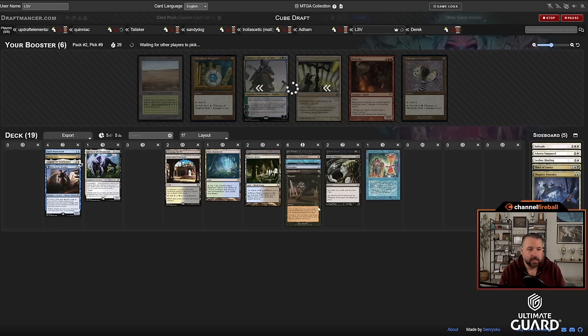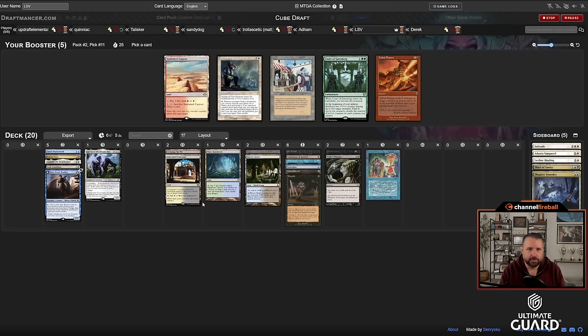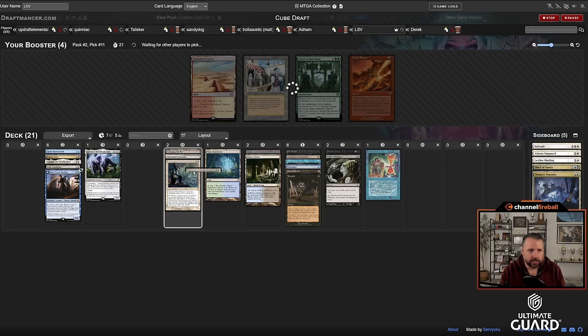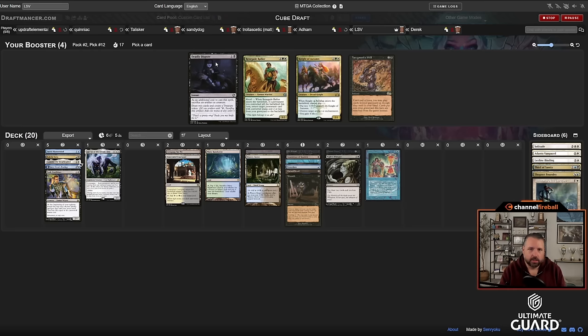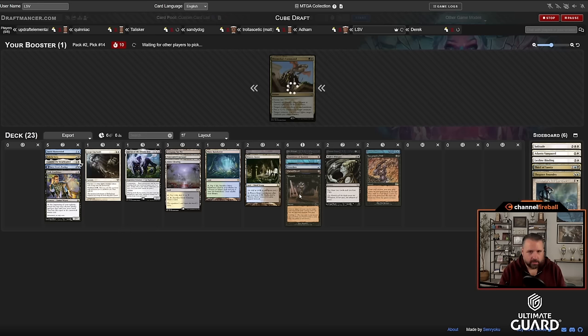Samwise looks perfect in this Lurrus deck over the Talismans (blue-white or black-white). With Tundra and Misty Rainforest, the Concealed Courtyard means I'm well on my way to playing white spells. I love Samwise with fetch lands — they kill your Lurrus, you can Samwise it back. Dark Confidant is perfect here too; slamming it. I don't mind passing Court of Garenbrig or Sunbaked Canyon. Lingering Souls and a nice black-white land wheeled as well — very nice.